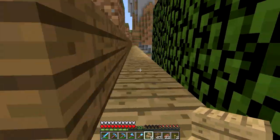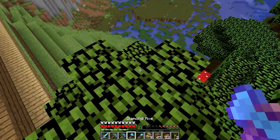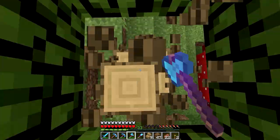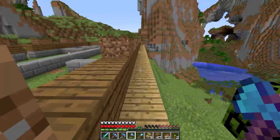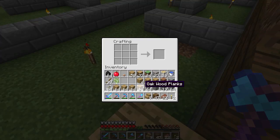This tree is very much in the way of where we need to be building, so this thing needs to go. Let's get rid of it. Now the next thing is I want to extend the deck a bit, and for that we can just use oak planks.